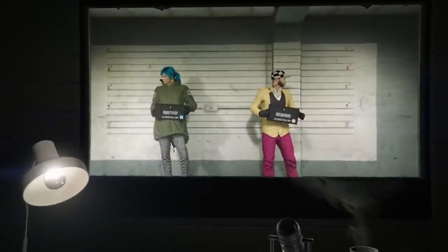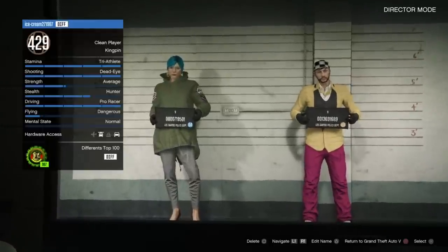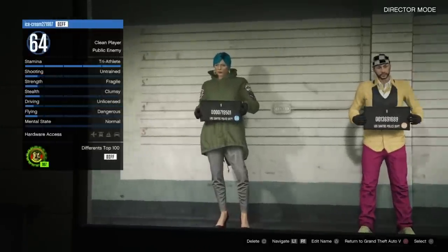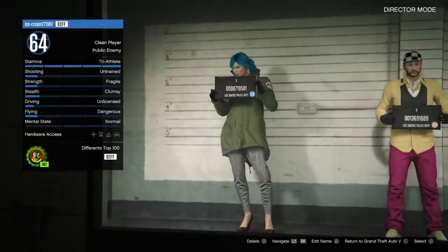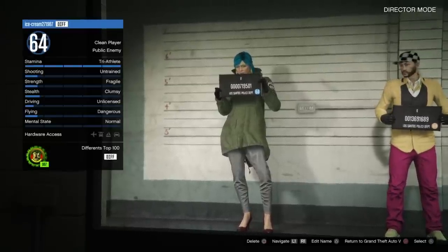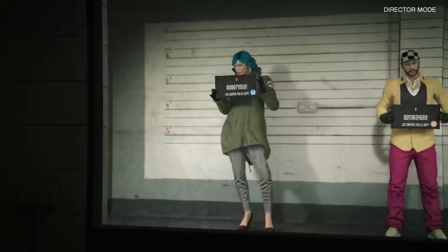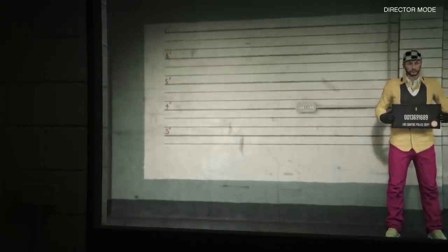Once you are at your character selection, you're going to go ahead and choose the other character — the only other character you've got. I'm going to go ahead and choose my girl, and what she's wearing right there is one of the outfits I chose — that should be a purple Juggernaut outfit — and that's what I'll be getting on my guy.